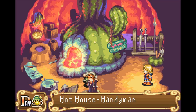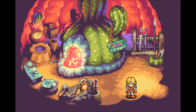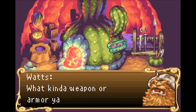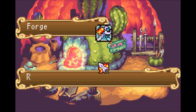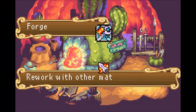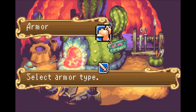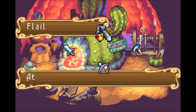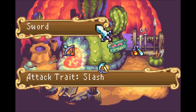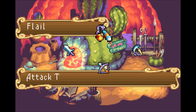Now we can head over here and watch our new handyman in the hothouse. He's hanging out here. 'Hey there, what kind of weapon or armor you want to temper?' Now we can forge or temper our items should we wish. Forging is new for us — we have not done that before. We can only forge weapons that we have unlocked, so just the four that we have so far.